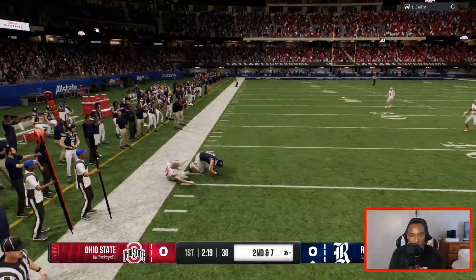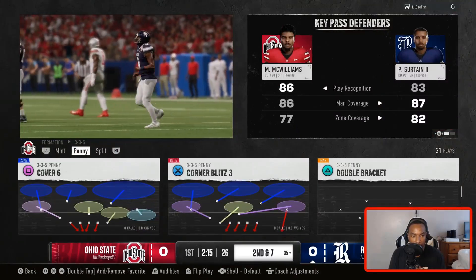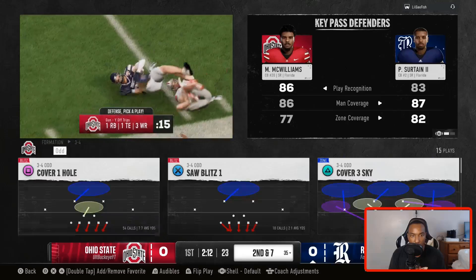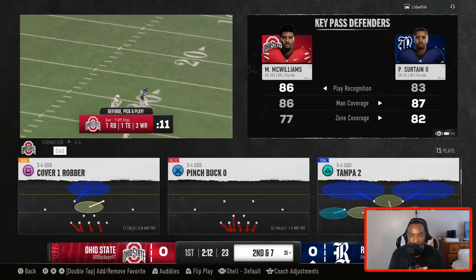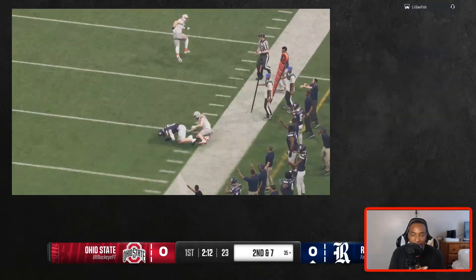Watch the corner route. Three yards — I'm not mad at that. Let's hop over here to 3-4 odd, 3-3 tight. It has a nice variety when it comes to the playbooks. I like how it has a 3-4 odd just to mix things up.